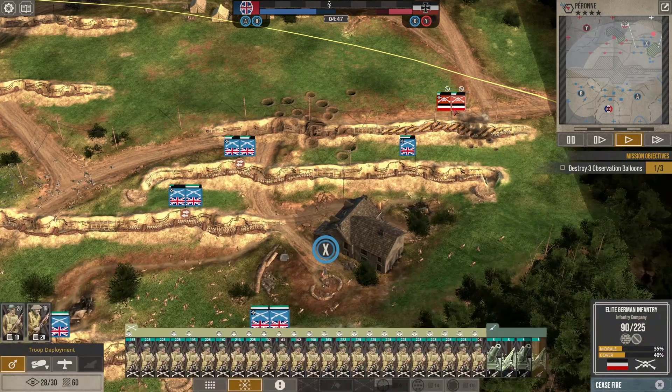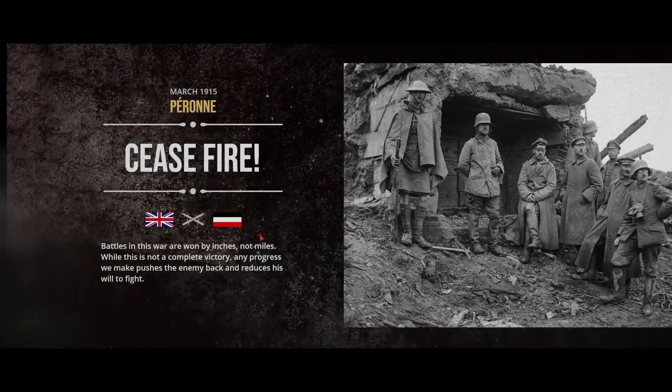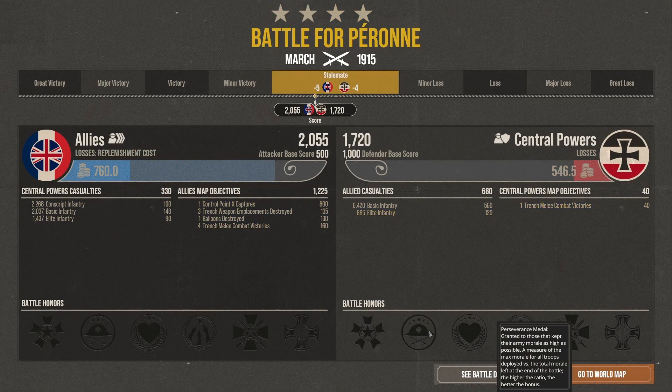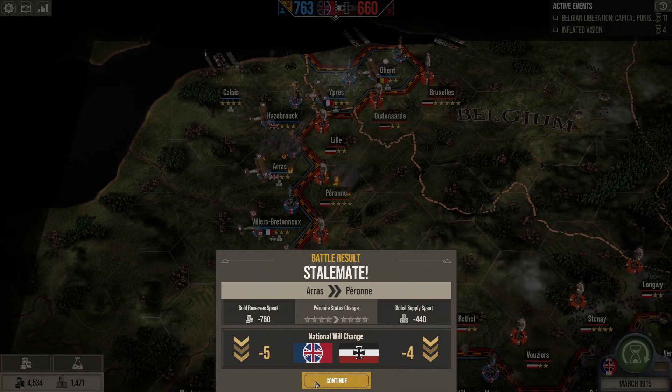The artillery is doing a lot more damage now that they're in a trench — that's interesting. Let's ceasefire. I wonder how this is going to look by the numbers — I'm guessing we'll be stuck at stalemate, maybe a minor victory. Stalemate. We had more replenishment costs than they did. No one really had a good time, and I think we were worse off for that. Let's see how it looks on the world map — we spent 760 gold and 400 supplies.